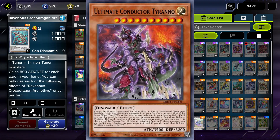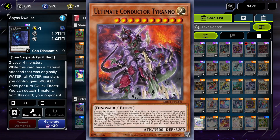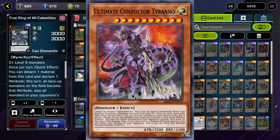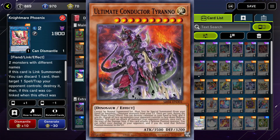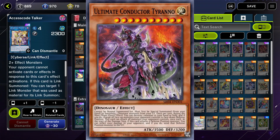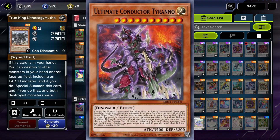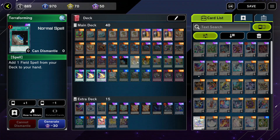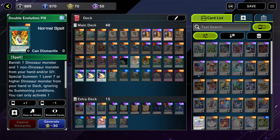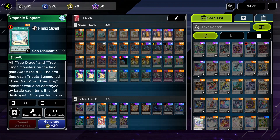And finally, there is their boss monster, the Ultimate Conductor Tyranno, which is an absolute monstrosity. It can set face down all monsters your opponent controls by the effect of your dinos, attack them all, and when it attacks a defense position monster it can send it to the graveyard and inflict 1000 damage to your opponent. He cleans boards by himself and is one of the reasons that Dinos are such a strong deck in almost every meta. I recommend trying them out — they are a lot of fun and really strong. Let me know if you want me to make a deck profile for the combo variant of Dinos utilizing the Scrap engine.